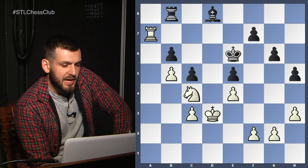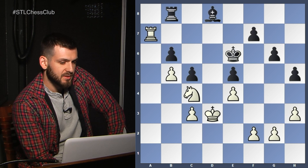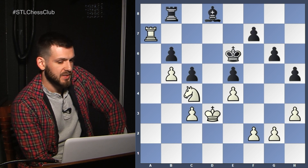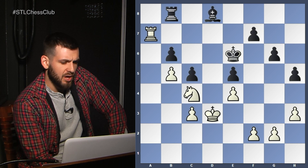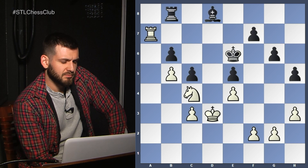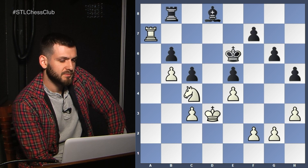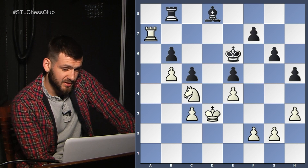Once again, we see the difference between the activity of White's pieces and the passive Black pieces. Having the active pieces in the endgame is key. The Black King is stuck defending f7. You cannot move Rook c8 because of Rook b7, and then the b6 pawn is unprotected and cannot be protected. So his pieces are almost in zugzwang.